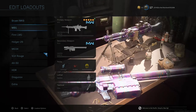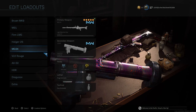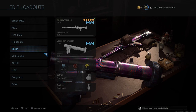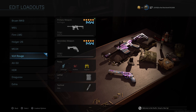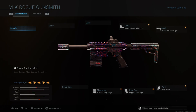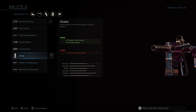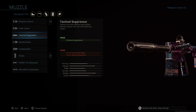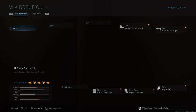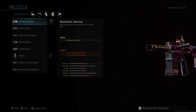So, the attachments for the VLK Rogue — these are the best attachments I like to use. For the muzzle, I really didn't use anything. I didn't choke it either — choke wasn't my favorite at all. I didn't use any suppressors; don't use a suppressor on these. Flash guard isn't too bad, but it gives away bullet velocity, so I'd probably stay away from it.